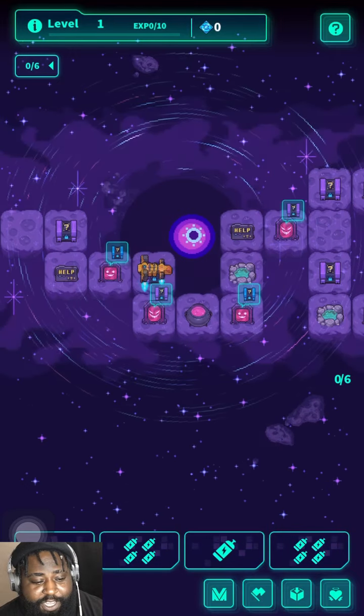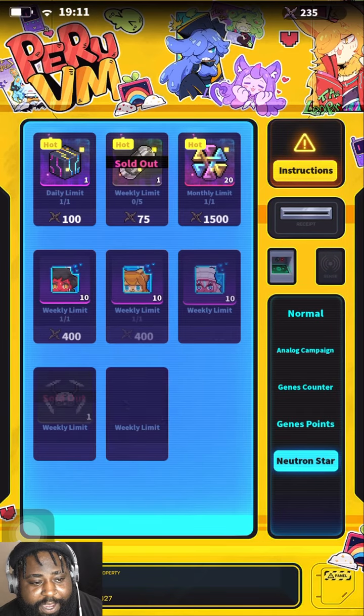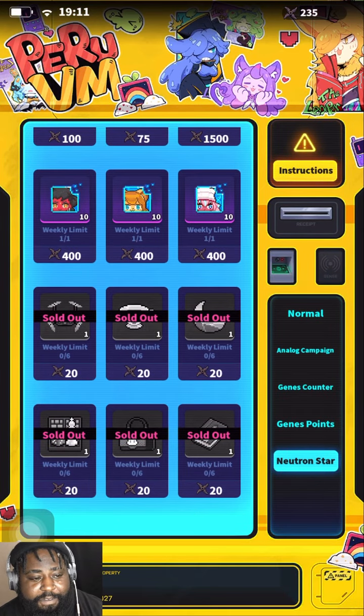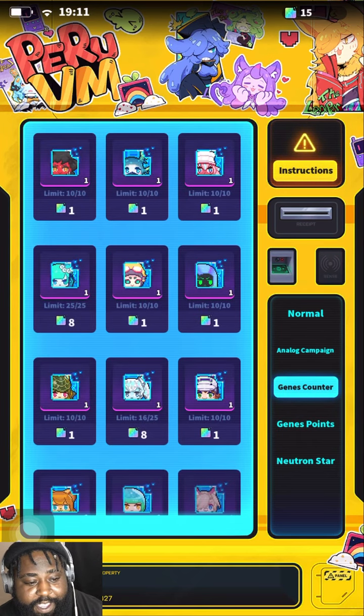In the Neutron Star event, of course you get a bunch of boxes. Your main currency you're gonna get from here is gonna be this kunai shooting star thing, which is gonna be for your vendor - these are cheap. I still don't have a single one of these. I don't know how to get them.